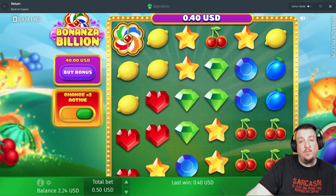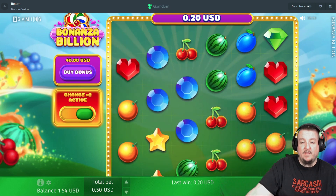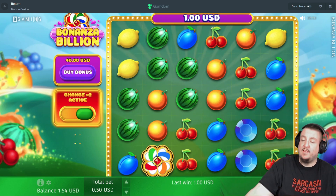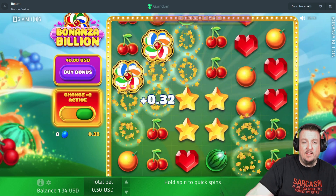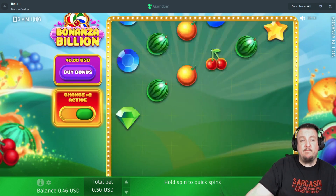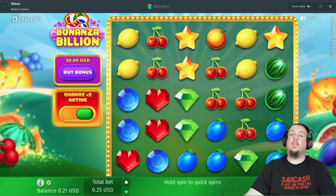Five more spins still available. That gave us an extra two spins right there, so four more spins — here we go. Come on clovers, four of those please. Two more spins unless we get four scatters. Last spin — and nothing hit. Let's turn the bet down to 25 cents. We get one of those and that is it guys — unfortunately Bonanza Billion did not want to give us a bonus today.